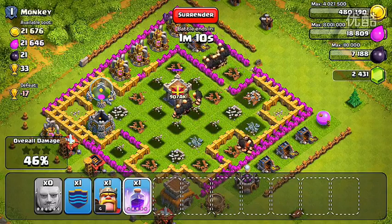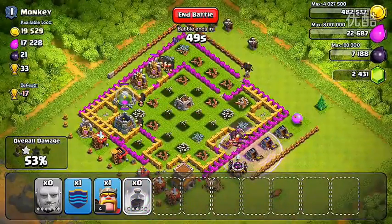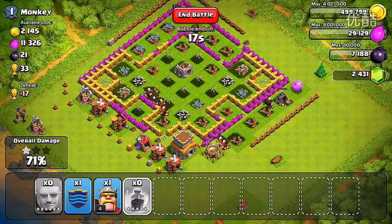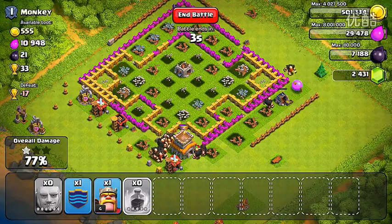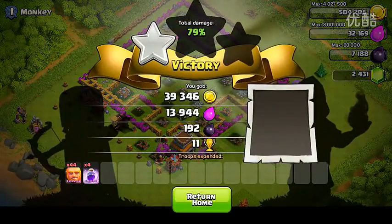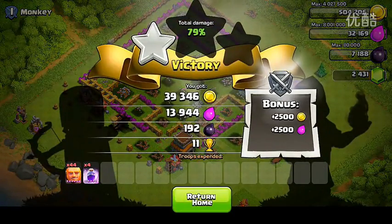I'm going to fast forward so you don't have to watch my giants just go around smacking a bunch of pointless buildings. It looks like in the end we're going to get pretty close to destroying this town hall, but it's not going to come through. We're going to get — maybe if we had two or three more seconds we would have gotten it done. But in the end we did get about 79% damage. I'm pretty happy with that, and it was a pretty fun raid.